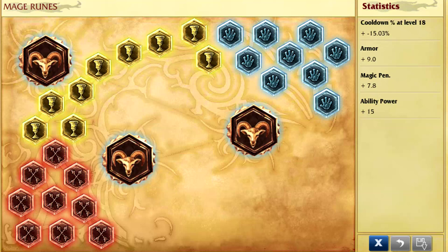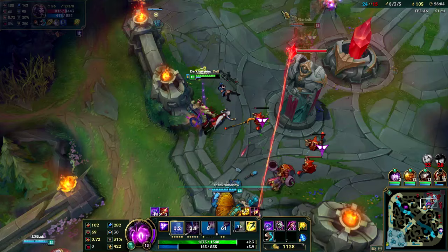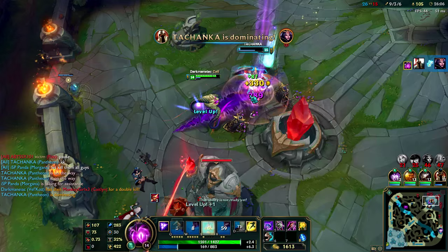For runes, I like to take some ability power, some magic penetration, some armor, and scaling cooldown reduction. As far as build paths go, it's pretty standard — just the regular mage items: Rabadon's Deathcap, Luden's Echo, Zhonya's Hourglass, Void Staff, Rylai's, etc.